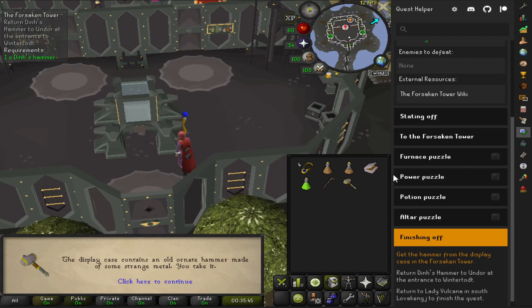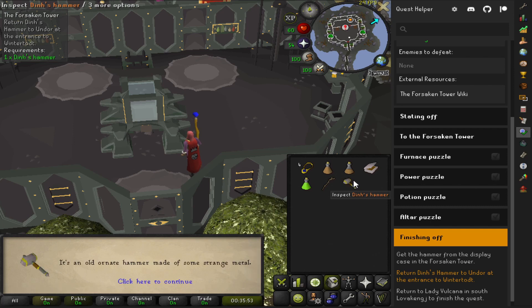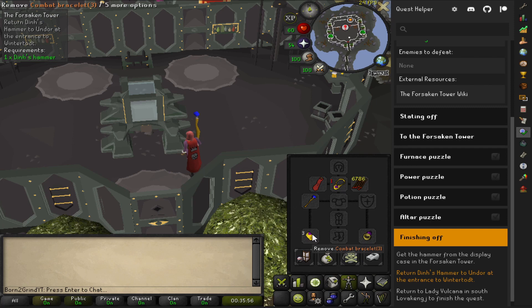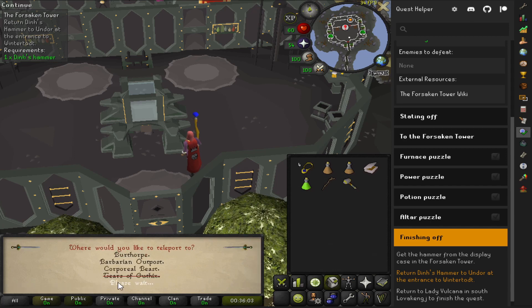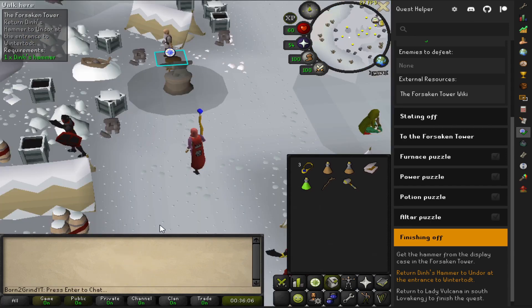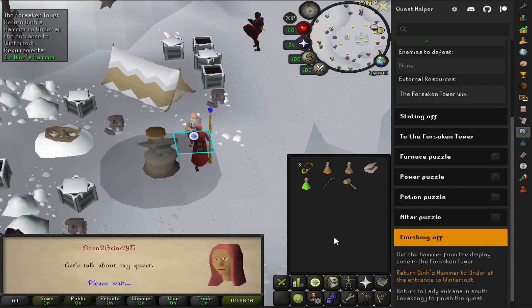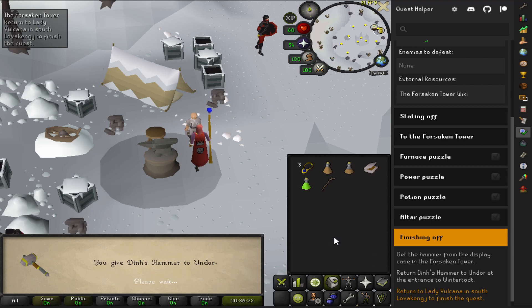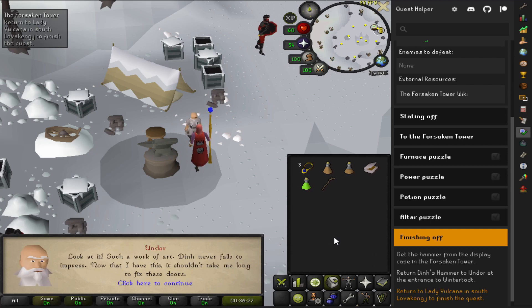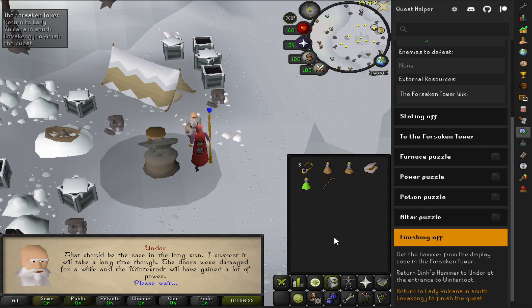Casual RP walk - expect nothing less. Got the hammer. We're going to use our games necklace, go back to Winter Todd, talk to Undor the blacksmith, give him the hammer, and probably save the world. Yeah - Undor, I was right! Here's your hammer dude, do what you do best. With that, he can get back to fixing the doors. I'm going to go back and turn this quest in.